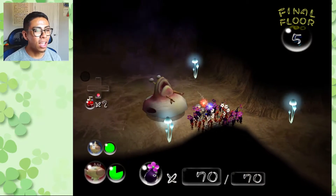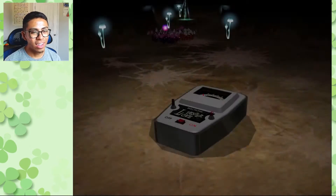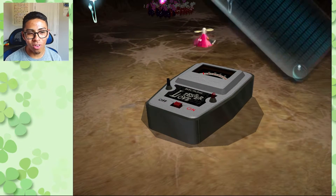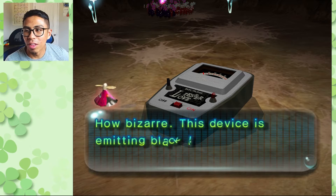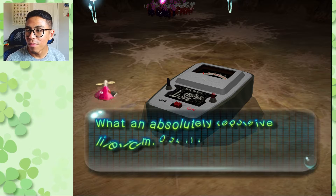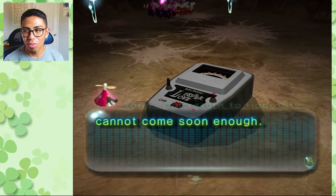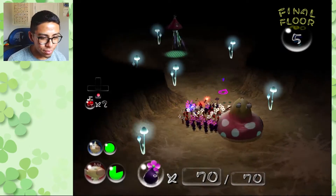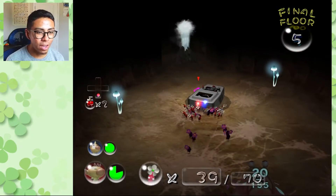Once she's defeated she will pretty much destroy much of her abdomen and be left resembling just the head. We get a Love Tester! The pod says: 'This device is emitting black light — it must have been ingested by that creature. What an absolutely repulsive life form. Our return to Hocotate cannot come soon enough.'